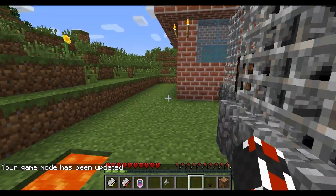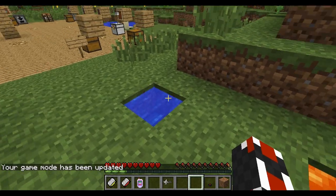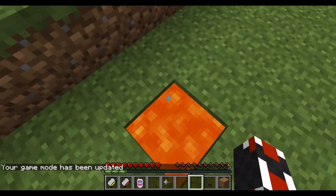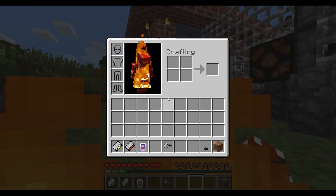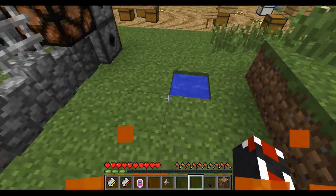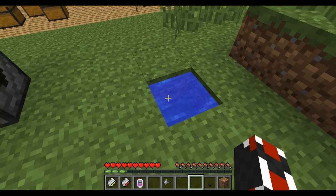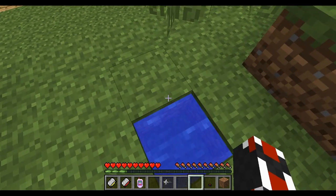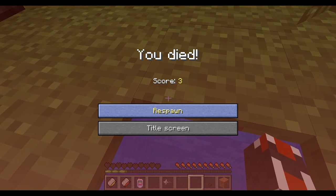Switching to survival real quick to show off fake lava and fake water. So normally water doesn't hurt and lava hurts, but in this case lava doesn't hurt. It still makes the burning noise and catches you on fire, but as you can see I'm not losing any hearts — I am on fire, but I can just hop on out. Voilà. Whereas fake water — I'm about to die really quickly. See? There's not even a chance of getting out of that.